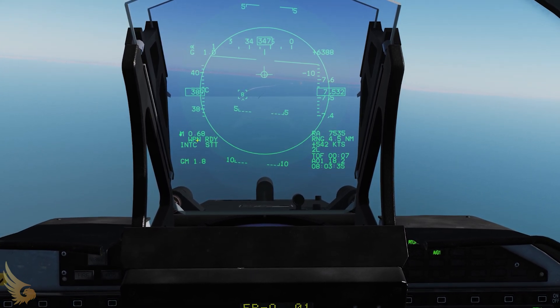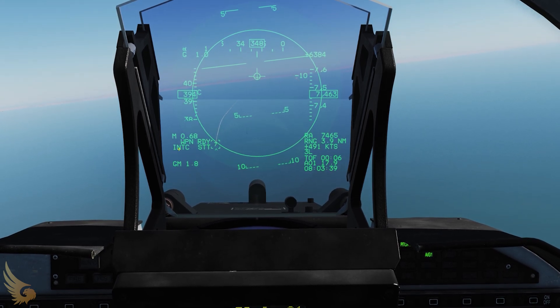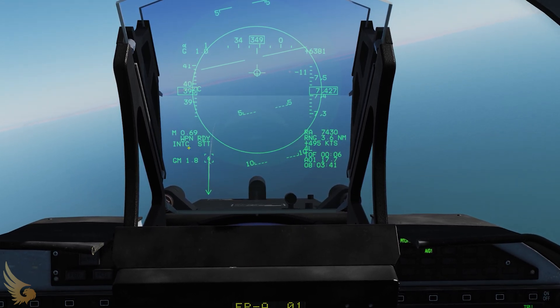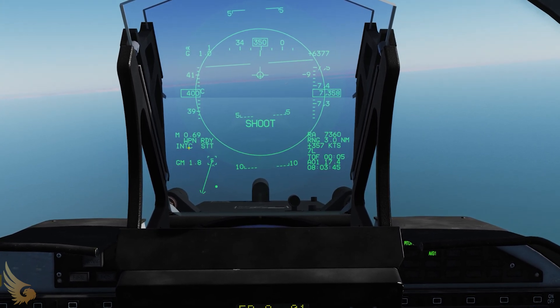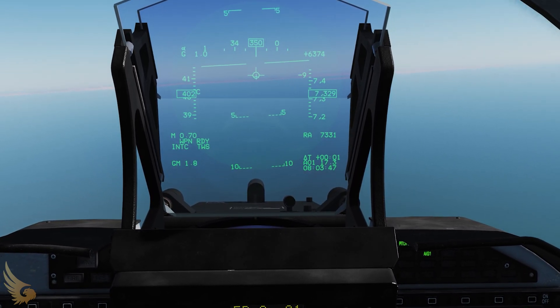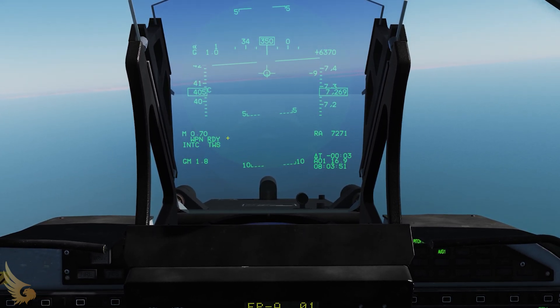Other HUD items: weapon ready shows that your weapon is ready. INTC indicates air-to-air intercept mode, which we entered by pressing T1 forward, and this shows that we're in TWS.